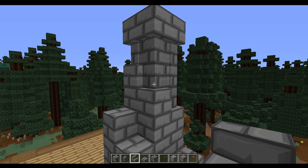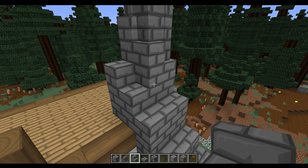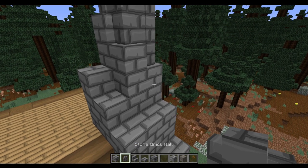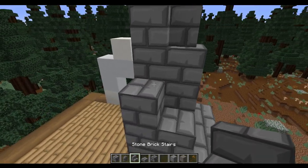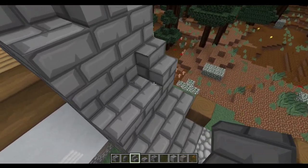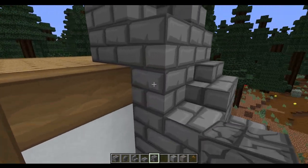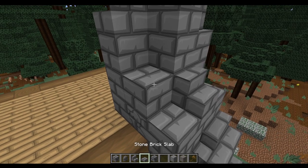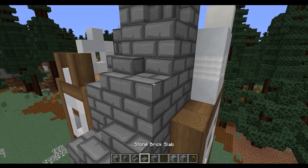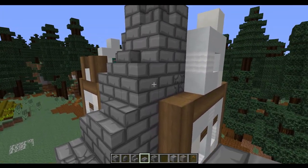We're now going to add some block variation to the chimney breast and this isn't an exact science, so how you go about doing this is entirely up to you. I'm going to be using some of the cracked stone bricks, stone slabs, stone brick stairs, and stone brick walls. In essence it's just a case of randomly placing some of these blocks in there to make it look a bit more like it is stepping up in a more organic way, also mixing in some of the other block variants — putting for example a wall here to make that transition look a bit nicer, or a slab there. We're going to go down the whole of this side and just add some of the details in.